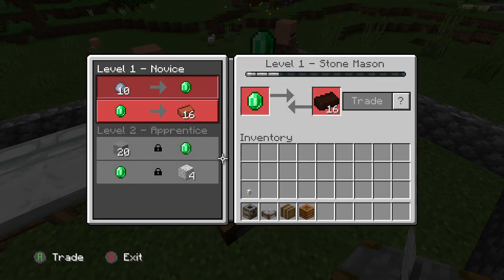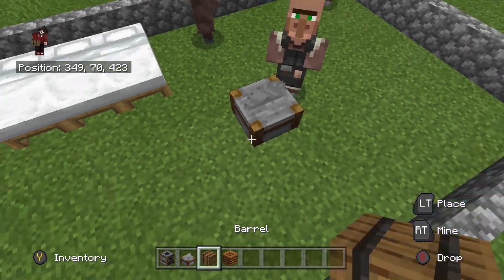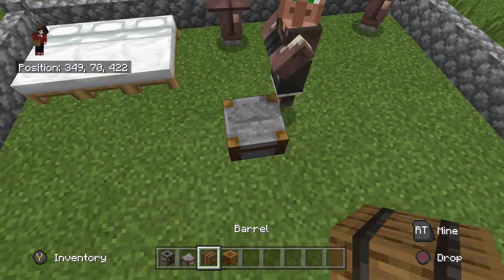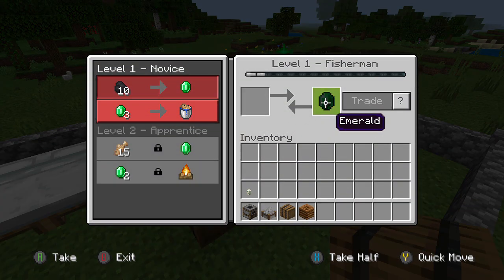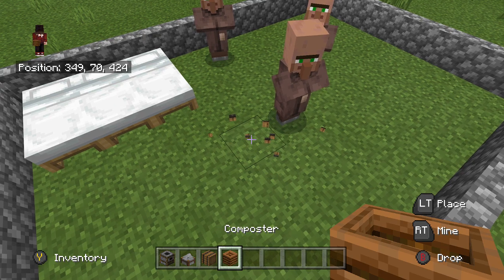If you want to write these down in a little Minecraft book or something, feel free — there are quite a few professions to remember. Next up we have the barrel. If you place down a barrel, he will take it on and become a Fisherman.